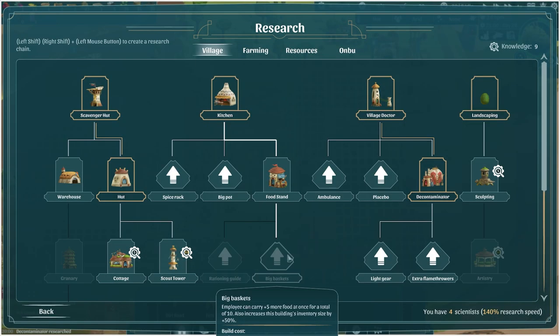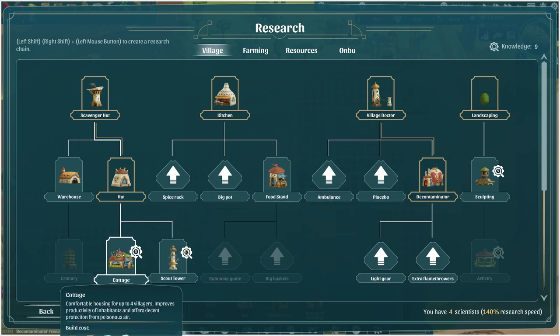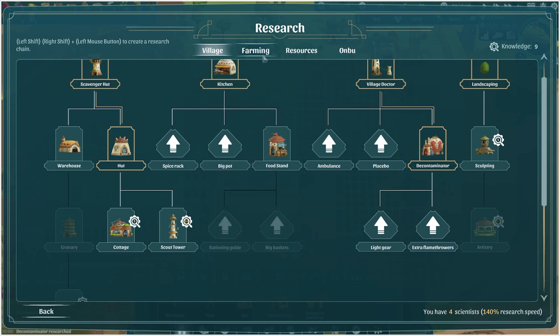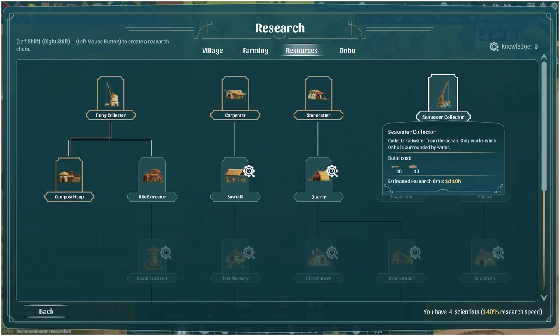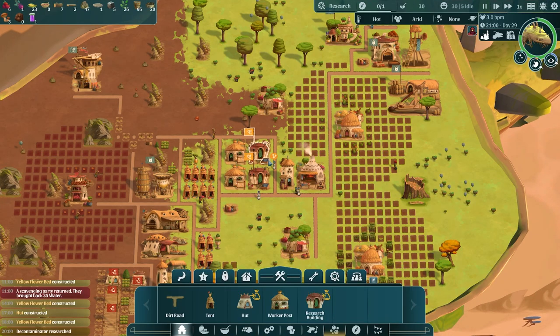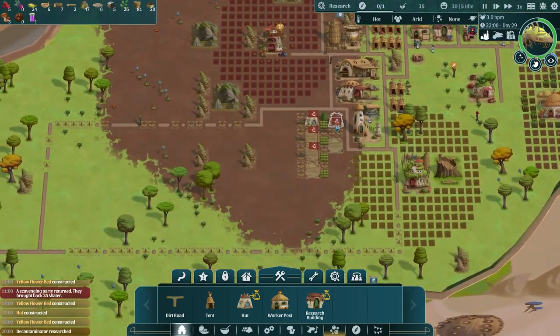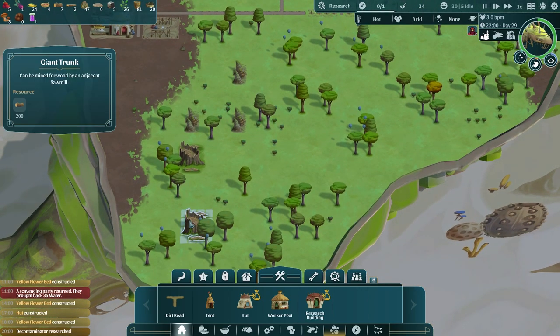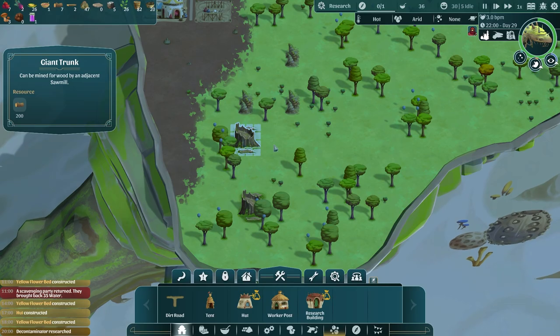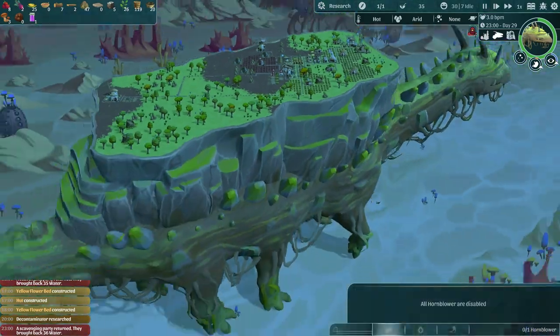We're done researching and have nine knowledge points. We could look at the cottage — a much nicer house — however we don't have the glass or iron ore for that. We might want the seawater collector because when we do get to an ocean we'll want it, then we can get a fishery and catch fish for people. The quarry and sawmill would also be a fairly good idea — you use them to get rid of big rocks and boulders. The Onbu spikes you cannot harvest, but there's a giant log down here and you use the sawmill for that — you can harvest about 300 resources out of them.